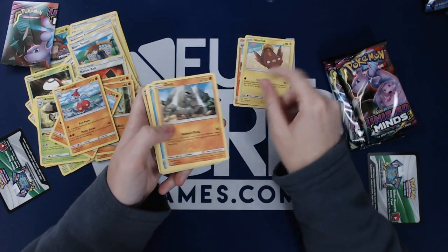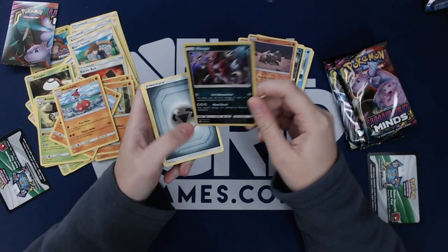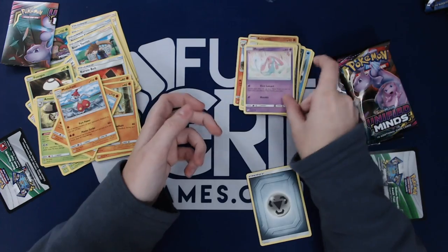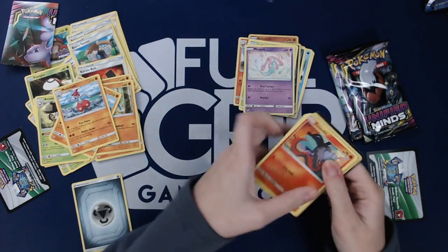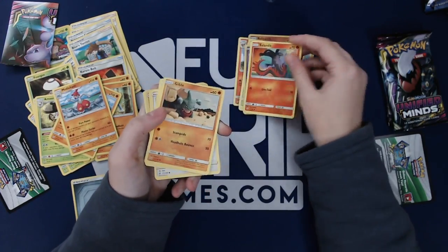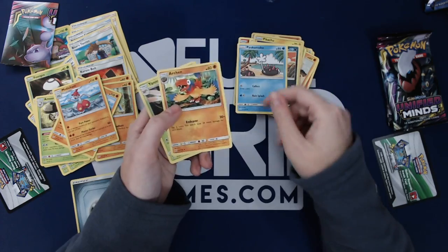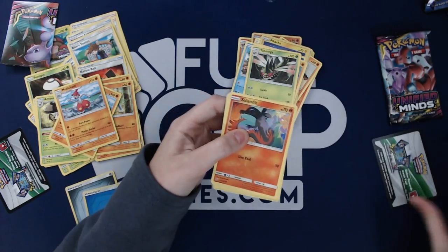Fletchinder, Stunfisk, Onix, Finneon, Alolan Grimer — I like his artwork. Relicanth, Hoopa — this card is pretty good, does 20 more damage for each of your opponent's Pokémon that have an ability. Metal Energy, Oranguru, Lurantis, and Mesprit. Have a code! Salandit, Gibble, Sewaddle, Beedrill, Scrafty, nice Pikachu, Water Energy, Pyukumuku, Archen, Yanmega.